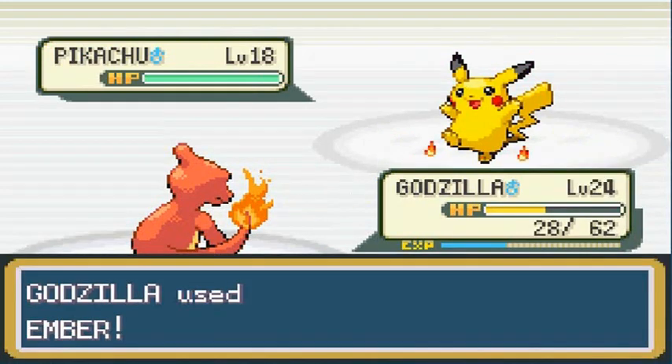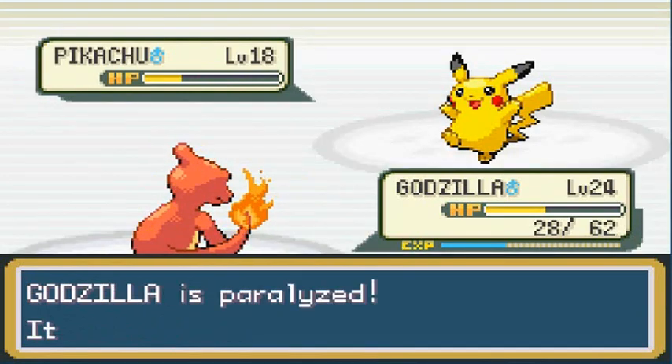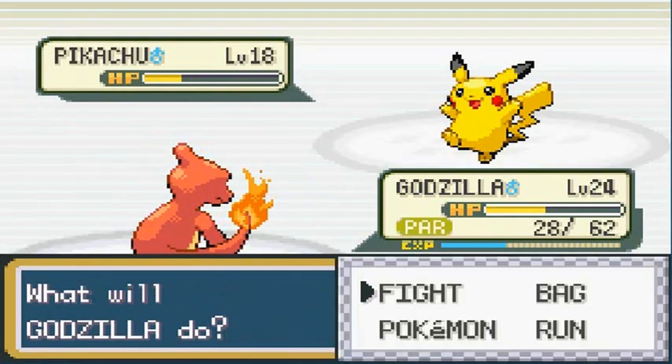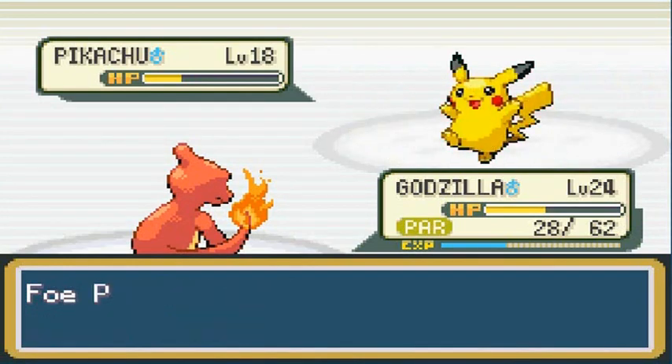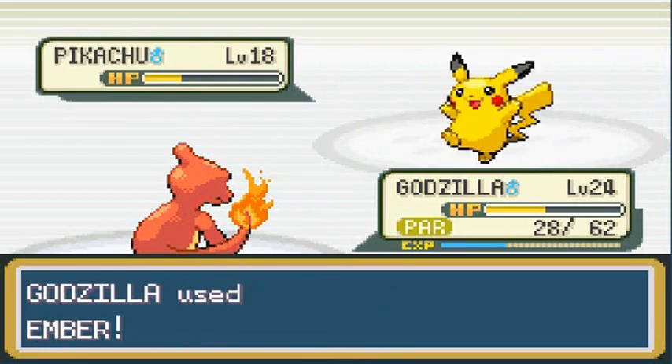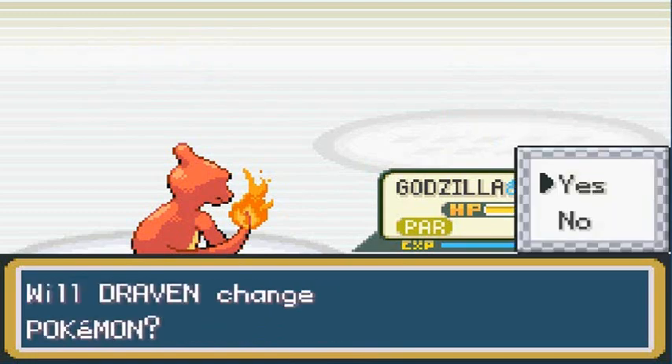Ember attack to finish off Voltorb. Paralysis hits us again — Pikachu uses Double Team because it doesn't like being hit. But Pikachu has very weak defense. Suck it, Pikachu! And here Surge comes out with his last Pokemon — Raichu. I'm not going to risk it, so let's go with Thrasher, the ground-type Pokemon.